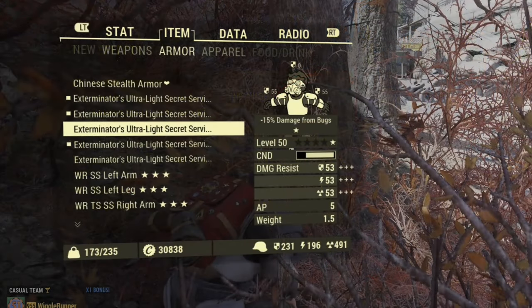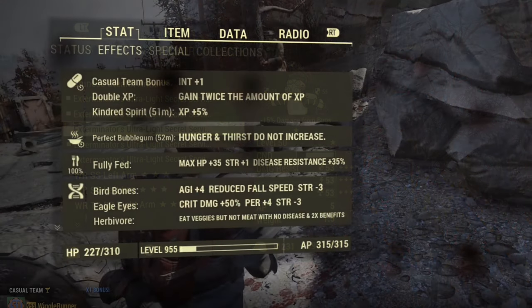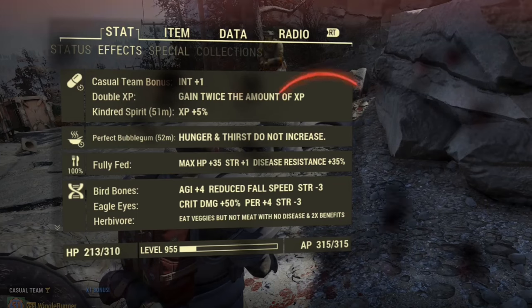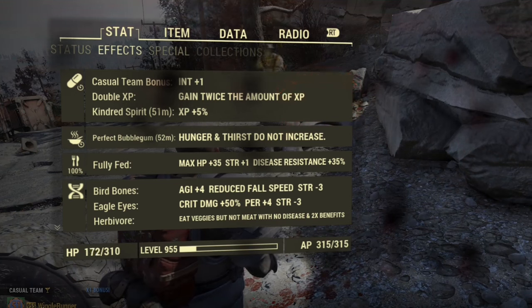Now we're at the next stage. I've removed the other leg — another 53 points of damage resistance — so we're at 231. We're actually down 106 from where we started. Starting health looks like 227. That shot went 227 to 220 — seven points. Then another seven, and another seven. Instead of alternating six and seven, it's consistently seven. So we've lost 106 from our top-tier resistance, and that's cost us an extra one point every time we get shot.